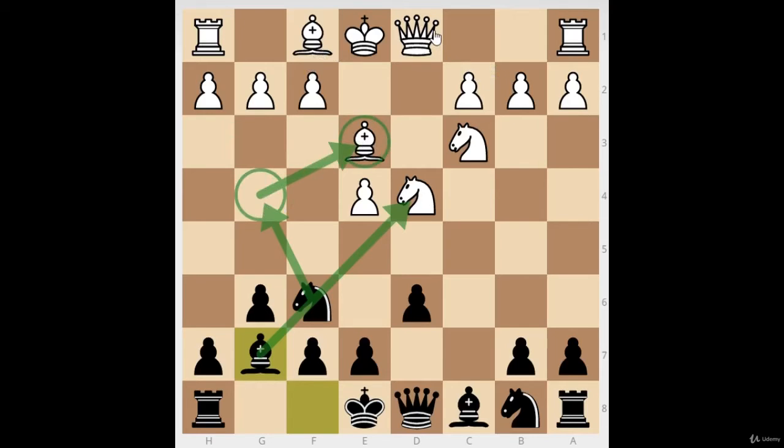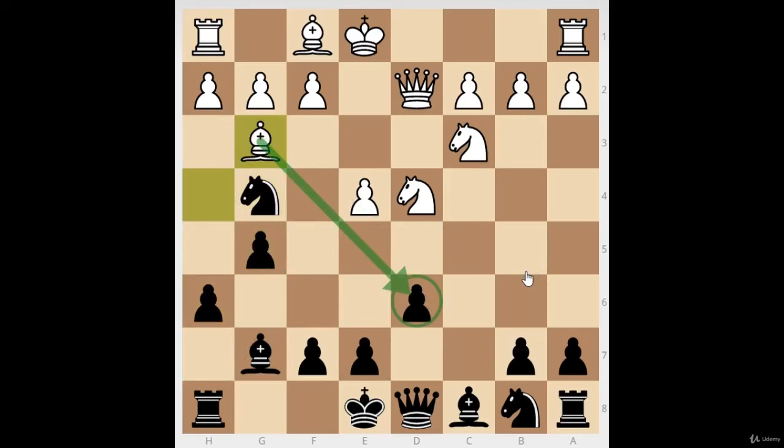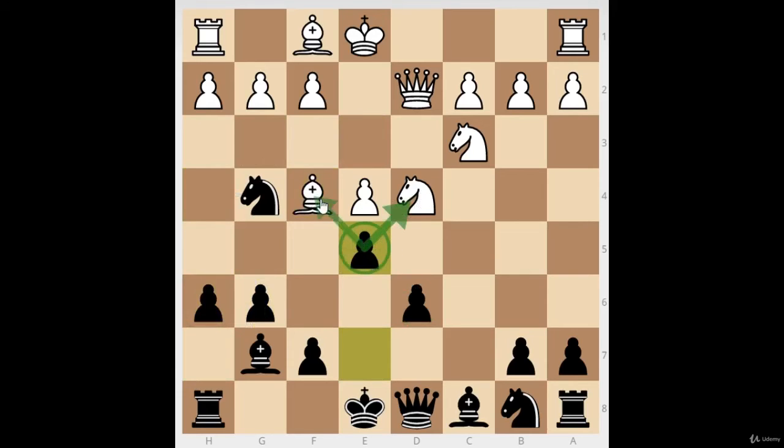If he defends the knight and tries to castle queenside, we bring out the Dragon bishop. I usually want to bother their bishop — if they play something like Qd2, they didn't stop Ng4, and I'll trade off that bishop as soon as I can, because then our Dragon will have no opposition on the dark squares and Black is already better.